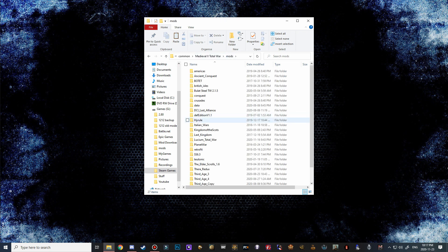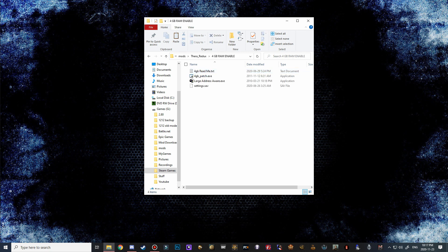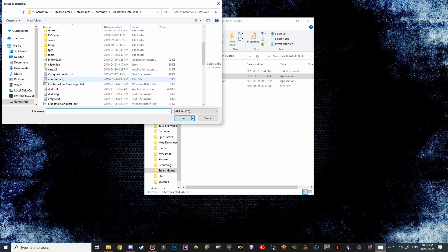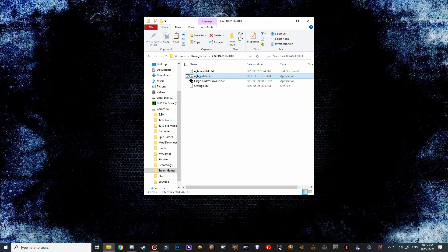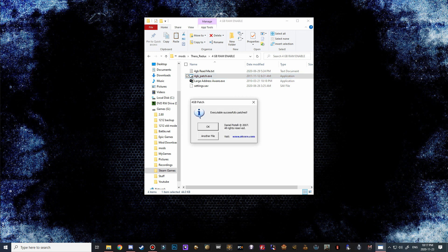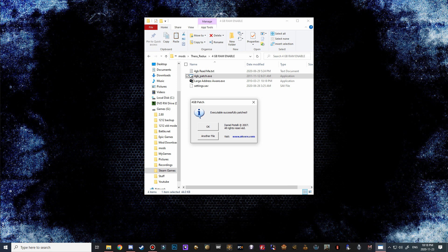Step back into mods, go to the Thera Redux mod and open the four gigabyte RAM folder. Double click on the four gigabyte patch EXE, scroll down until you see your Medieval 2 EXE, click it and hit open - it should say it was successfully patched. Then hit another file, scroll down and do the same to your Kingdoms EXE - it should say executable successfully patched.